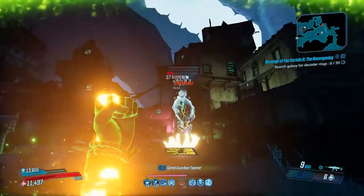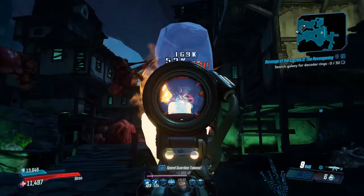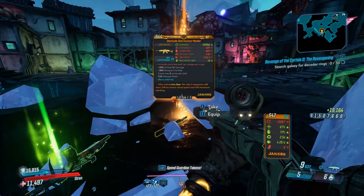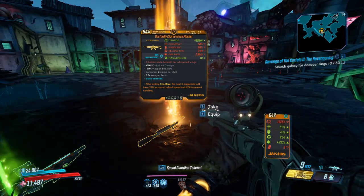In my case I chose the Clairvoyance because it's a pretty decent gun and Critchy, the guy who drops it, his drop rate is quite high as well. I've done a video on Critchy's drop rates and it's about a 1 in 3 so you'll be getting it quite easily.